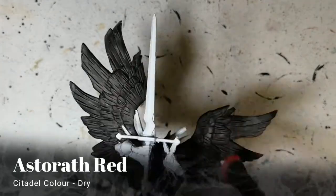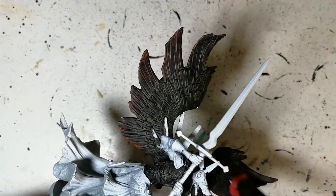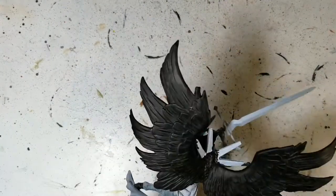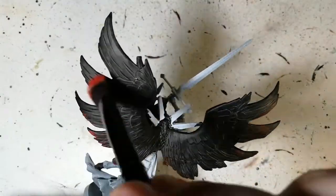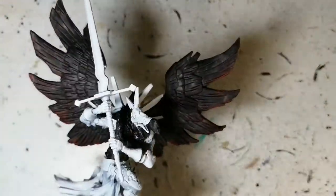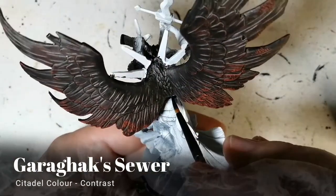What I'm doing now is using some Astorath Red — that's a dry paint from Citadel — and I'm just hitting the bottom edges and some of the feathers as well, to make it look like there was almost some OSL coming from down below, maybe where he was sitting or standing. Maybe there's some lava or something, just to give it a little bit of different perspective.